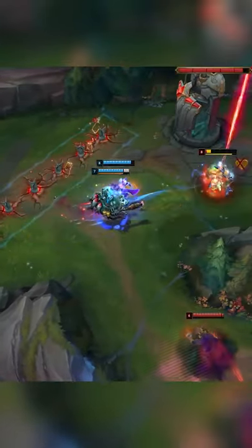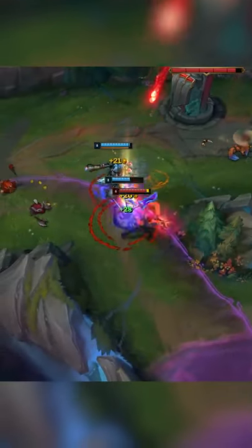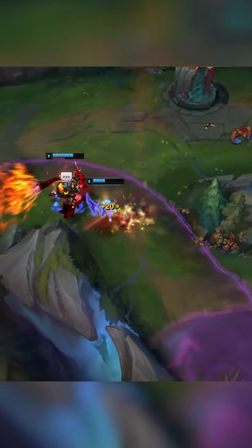Hey guys, there are some champions in League of Legends who can use their combos faster by utilizing movement clicks to cancel animations. Two examples are Viktor and Riven.